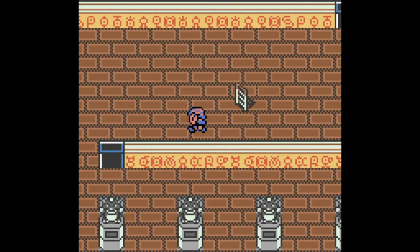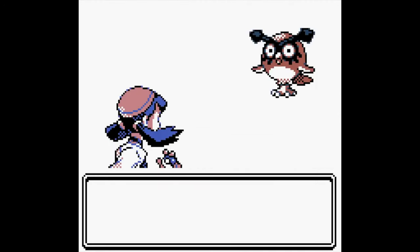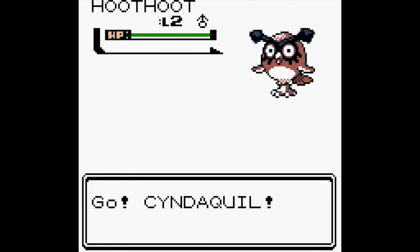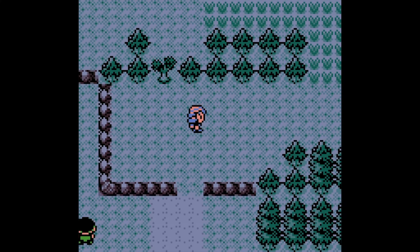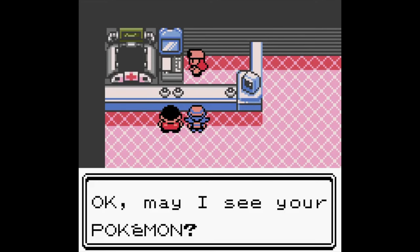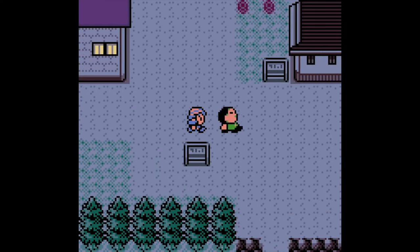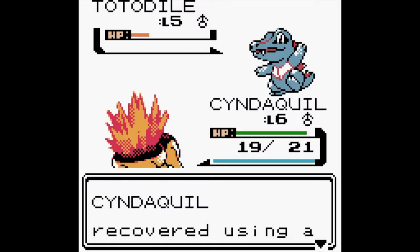Pokemon Crystal was the final mainline entry in the series to appear on the Game Boy Color, before moving the franchise to the Game Boy Advance with Ruby and Sapphire. It essentially offers the same experience as Pokemon Gold and Silver, albeit with slight differences and extra content, and is once again set in the Johto region, with the adventure tasking the player with becoming a Pokemon master by locating and defeating the several gyms scattered throughout the environment. In true Pokemon fashion, there are a ton of cute little critters to catch and train, as well as several side activities such as breeding, and a new inclusion known as the Battle Tower, which allows players to truly get stuck into the battling system.